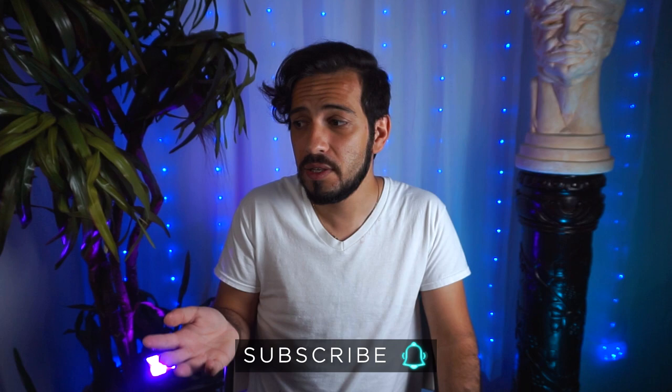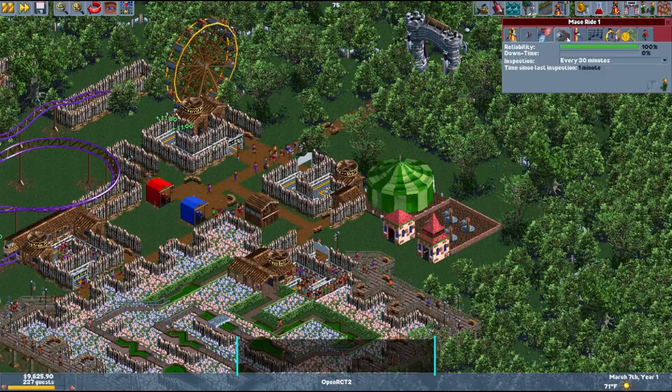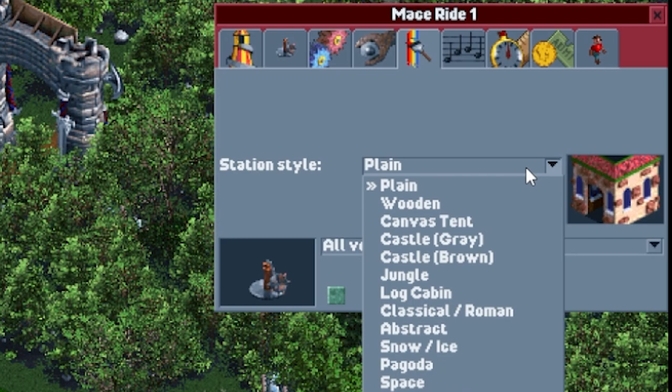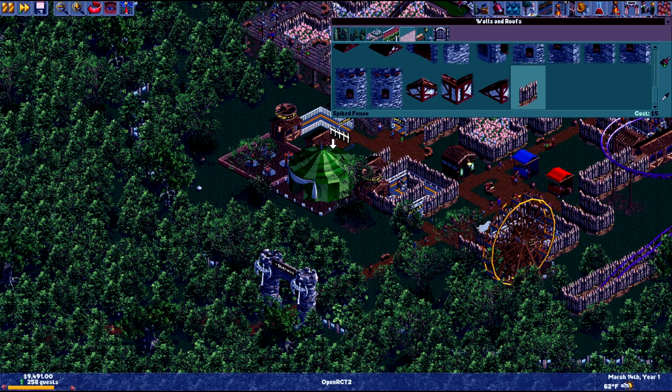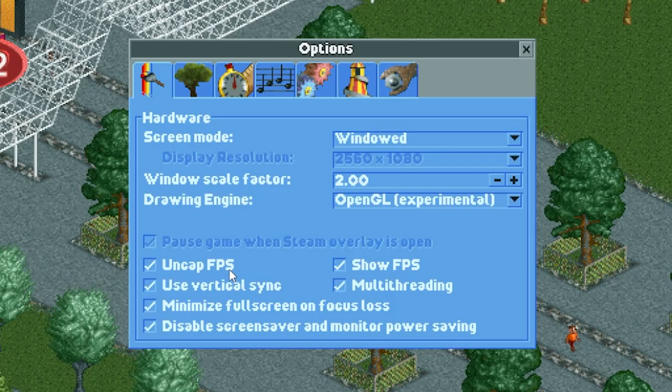So why does this matter? Why do you even care about the scaling options? Pretty simply, you're able to see everything. You're able to see some of the rides, some of the characters — the text is the most important, especially seeing it at much smaller resolutions and making it much more legible. I think that's going to be the biggest thing a lot of people will really enjoy when it comes to this version of Open RCT. Just like playing it on older operating systems, you can uncap the FPS.